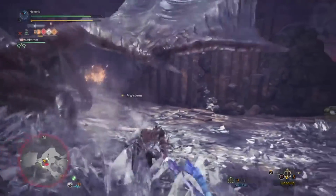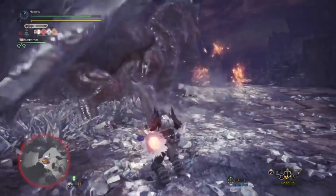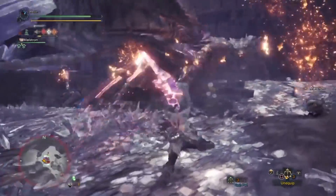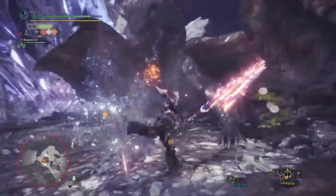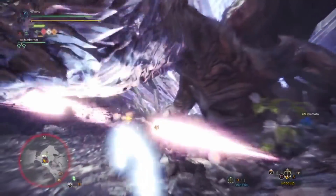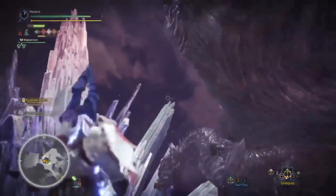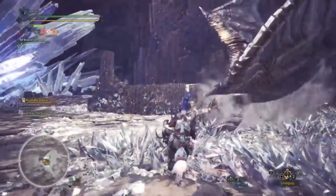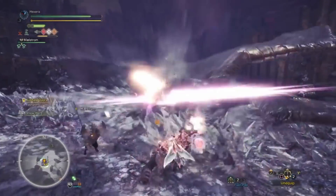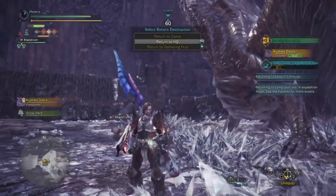As soon as I go in, I get hit by that wind — makes it real hard to get on top of him. Getting just at the right range though. There we go, all those clouds built up and created a nice little burst of damage there for me. And he's limping. I'm going to flash him out of the air. I'm not going to bother sharpening since he's almost dead. And he's dead! Even at green sharpness the thing was still hitting pretty decently.